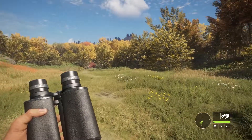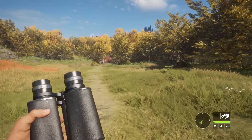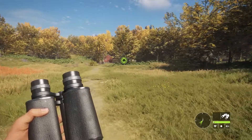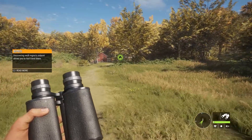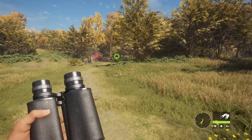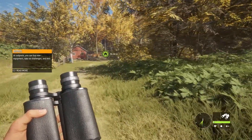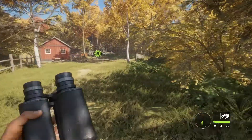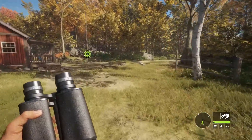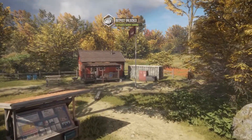All right guys, it doesn't look like we're going to have any more animals. I thought we might get another gimme animal on our way to this outpost, but yeah — never shoot towards buildings. Discovering each region's outposts allows you to fast travel there, yes it does — it is a beautiful, wonderful thing. At outposts you can buy new equipment, take on challenges, and rest. All right, let's get there. Outpost unlocked!